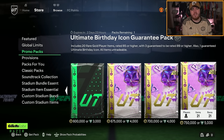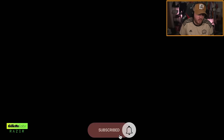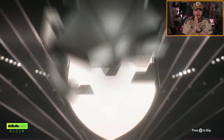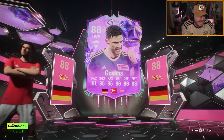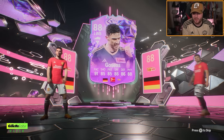We have got the ultimate birthday icon guarantee on the main account. I'm only doing this for Boutre realistically. Hullet would be nice as well, but I really want a Boutre. He looks insane - I used to love him from FIFA 19 when I used to rock him and Eusebio up top. The first-time shot meta was insane that year, and since then I've just loved Boutre every year.